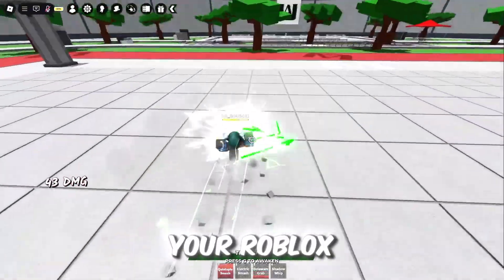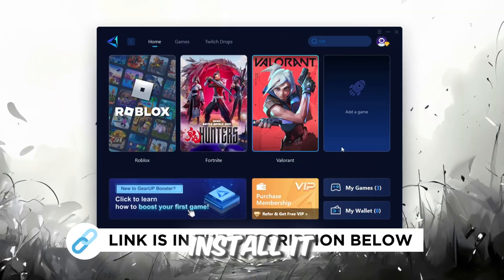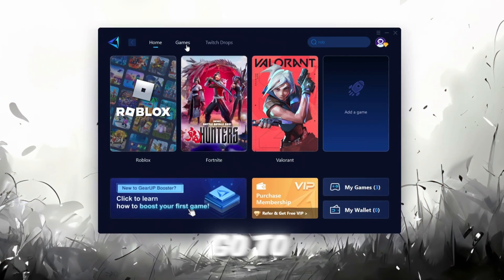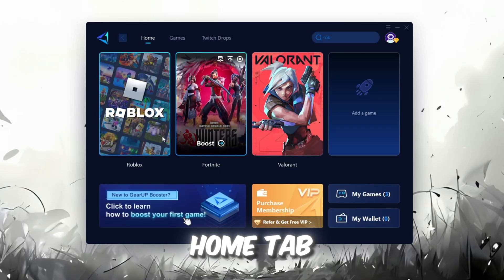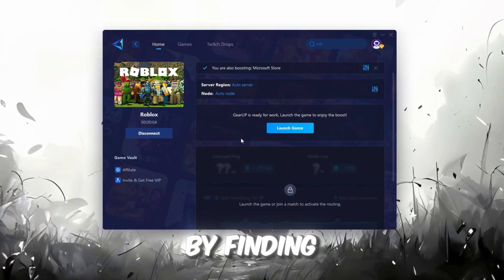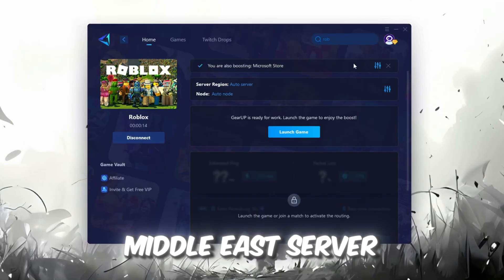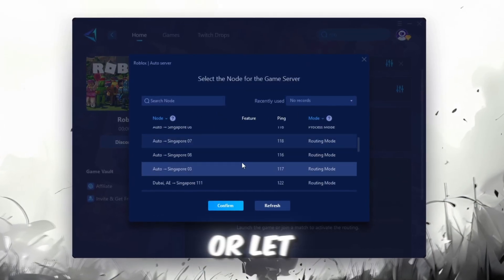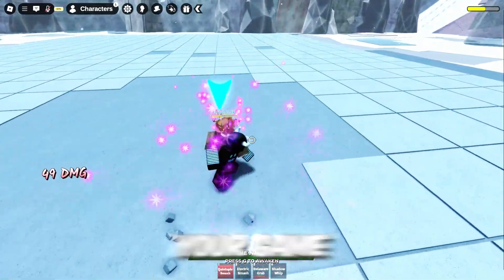I'm going to show you a helpful tool that can make your Roblox connection more stable. Download the Gear Up Booster tool from its official website — the official link is in the description. After downloading and installing it, sign in with your Facebook or Google account. On the Home tab, you'll find all the games installed on your PC. Go to the Home tab, select the game you want to boost — for example, Roblox — and click the Boost button. The tool will automatically start optimizing the game by finding the most suitable server. Choose your server region and always select the nearest server for the most stable connection. You can either choose the nearest server manually or let Gear Up automatically pick the best option. For best results, keep it on automatic, then close the window and launch your game using Gear Up Booster.